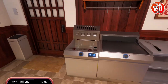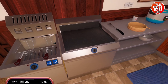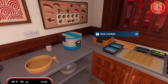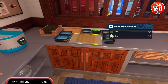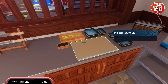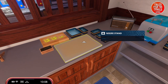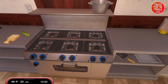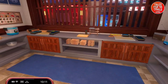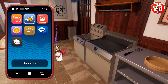So we have a kitchen, a bin, a trash can, a fryer, a grill, some tools, a rice cooker, a maki rolling area, a cutting board, a nigiri stand, a slicer, an oven, and a sink. Let's get familiar with the space.